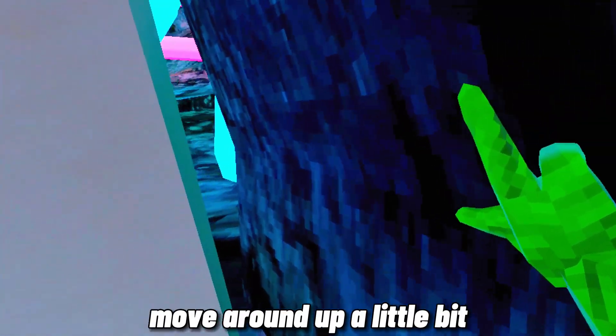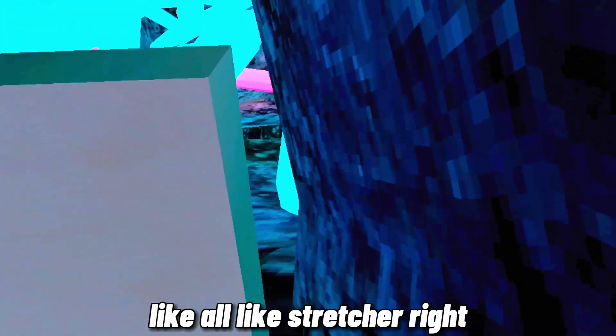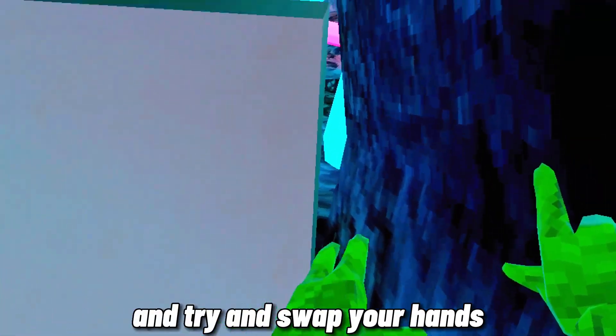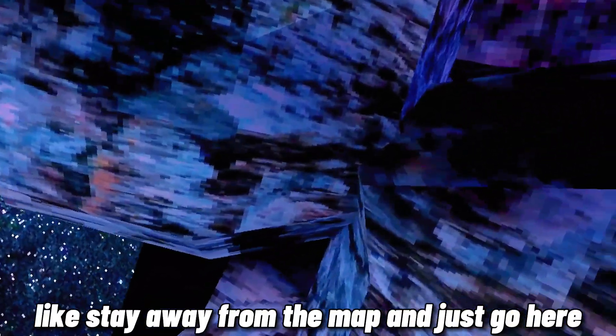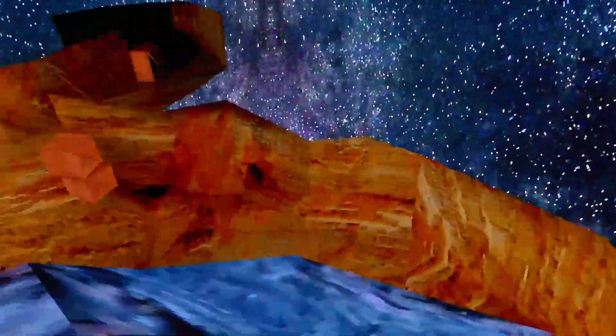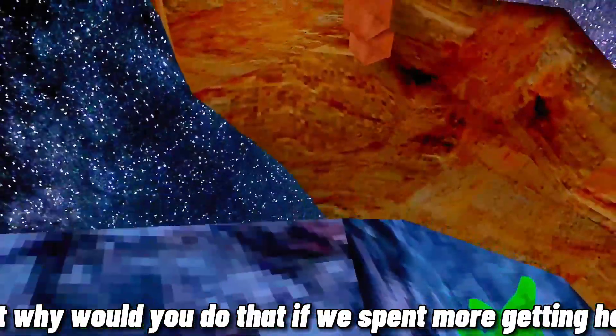There's another thing you can do: take your left arm, put it in the map, move your right arm up a little bit, then stretch your right arm forward and pull your left arm towards you — try to swap your hands. Now you can do this: stay away from the map, go here, and just pull yourself down using that rock there.